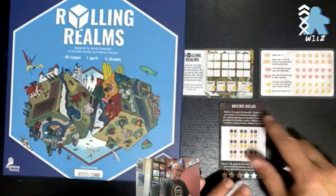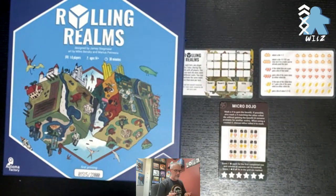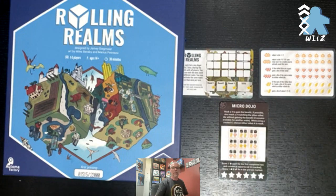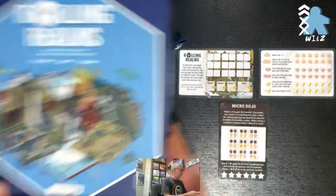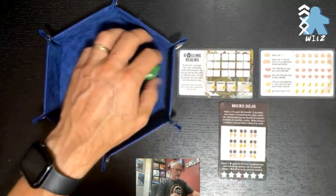We have 18 dice on here. I have nine rolls and get to mark 18 numbers — maybe I can get all of them. Normally in a regular game I do not get all of them, but let's get rolling and see what we got here.